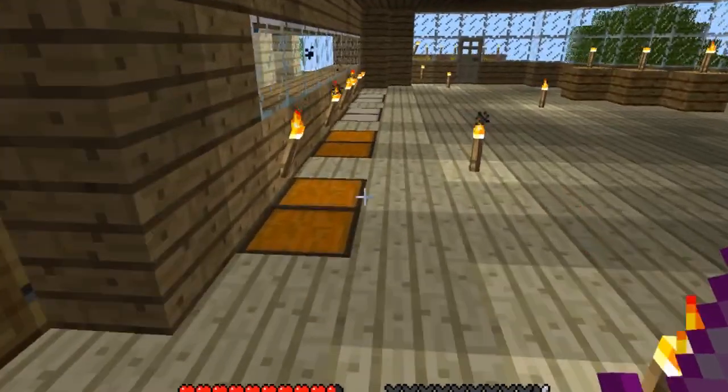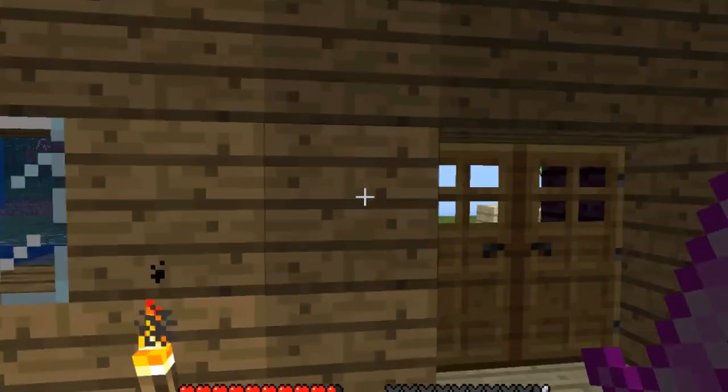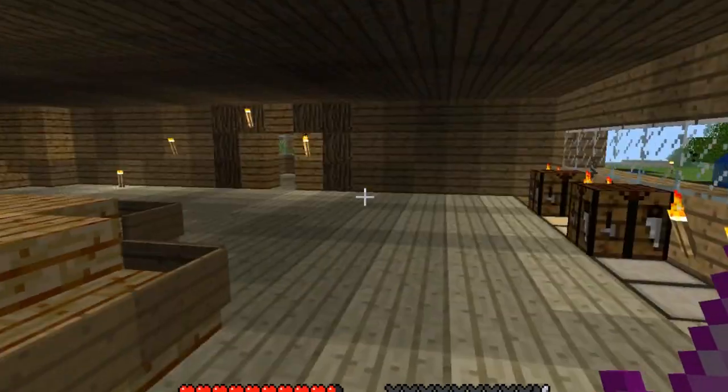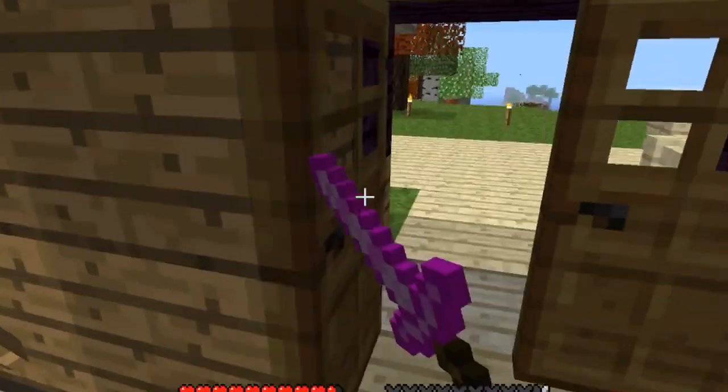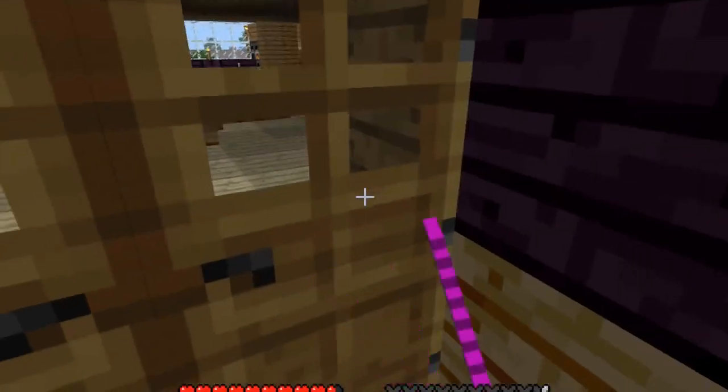This will be the food chest. Up here will be the food chest and tools. What will the other be — maybe sand? It'll be a sand chest, even though I have no sand, but eventually I'm gonna go out and grab a ton of sand because it's very useful. So I'm gonna go grab a willow tree.